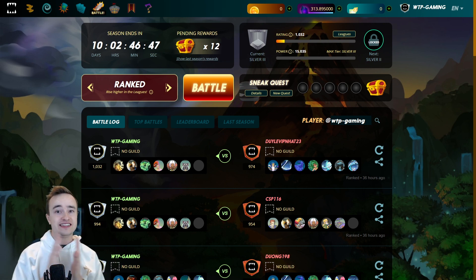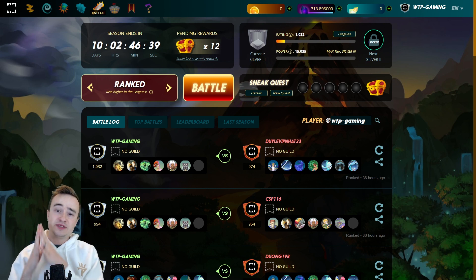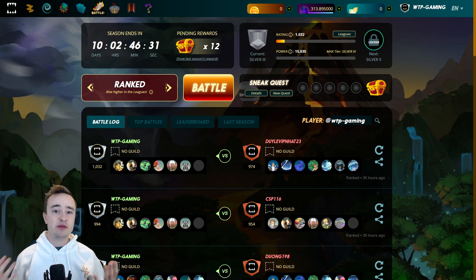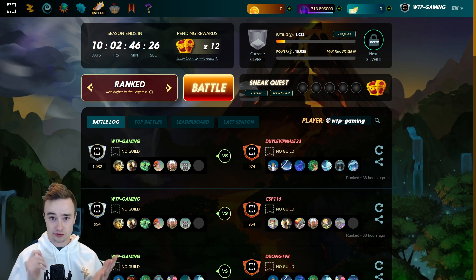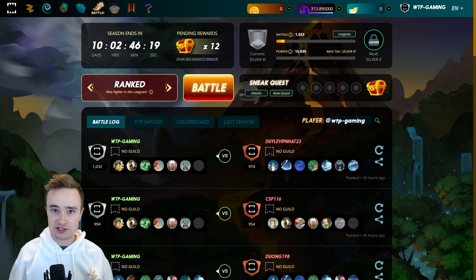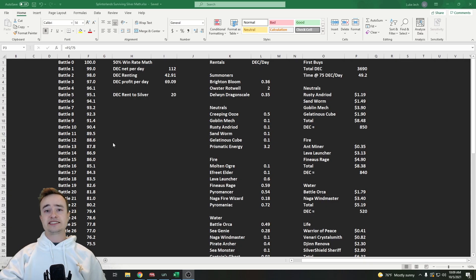Everyone is starting to catch on that they need to get into silver, so renting to silver is only getting more and more expensive. Potentially it might actually be better, depending on rental prices, to just stay in bronze two or one. Getting out of bronze three is really important right now. Even so, these rentals will help you win in bronze two and one — these cards will all be level one cards in this strategy.